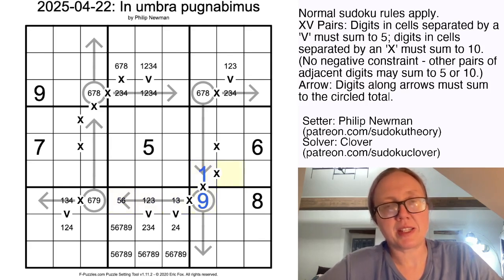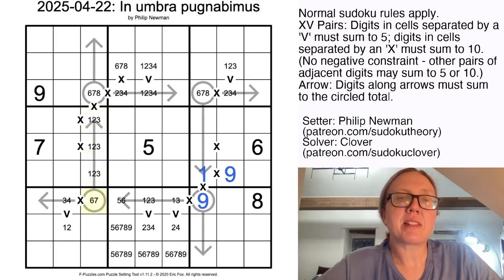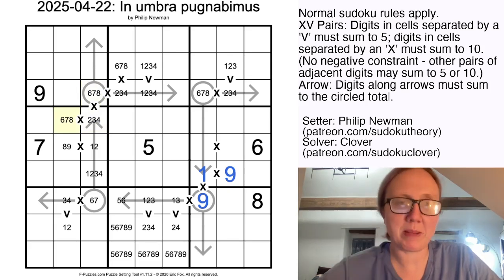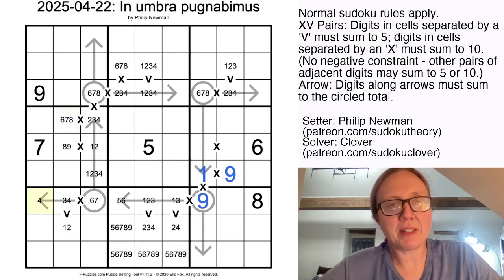That being a 9 makes this a 1, and this is also going to be a 9. We eliminate 9 from here, and therefore 1 from here and 4 from here. Now we have this arrow, which sums to 6 or 7. A sum of 6 is going to be 1, 2, and 3; a sum of 7 is going to be 1, 2, and 4 — so either way, these digits are all quite small. That makes the remaining cells 6, 7, 8, or 9. But there's a 6 and 7 in this row, so this cell can't be 6 or 7, meaning it can't be 3 or 4. And this cell can't be 1 because 1 would have to pair with a 9 — so that also can't be 9. Either way, these digits are 1, 2, 3, and 4, and so the remaining cells are 5, 6, and 7.